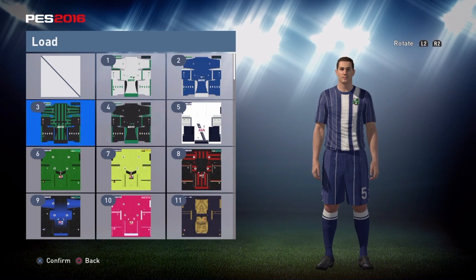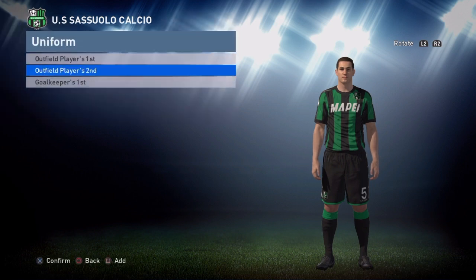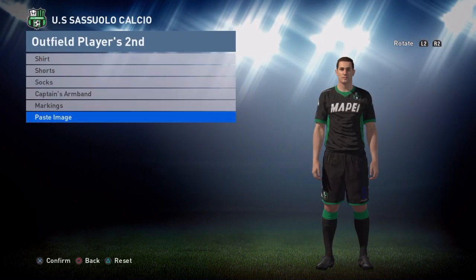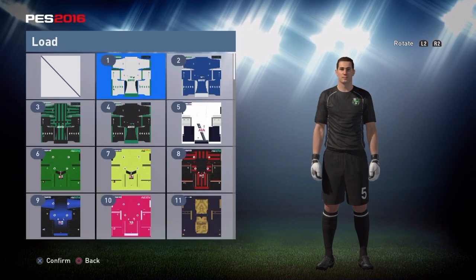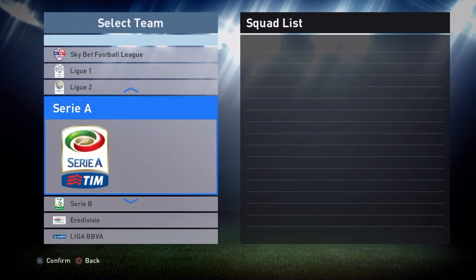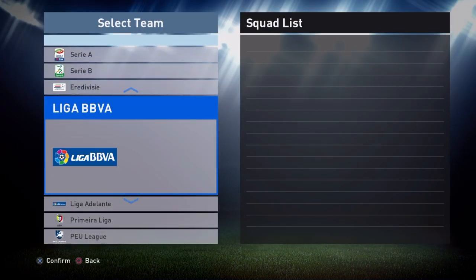I think this is their home kit and this is their away kit — I'm going from memory. Goalkeeper is this one here. That's pretty much their kit that you'll also get. You will also get European national team kits — pretty much any national team from Europe will have their kit included.